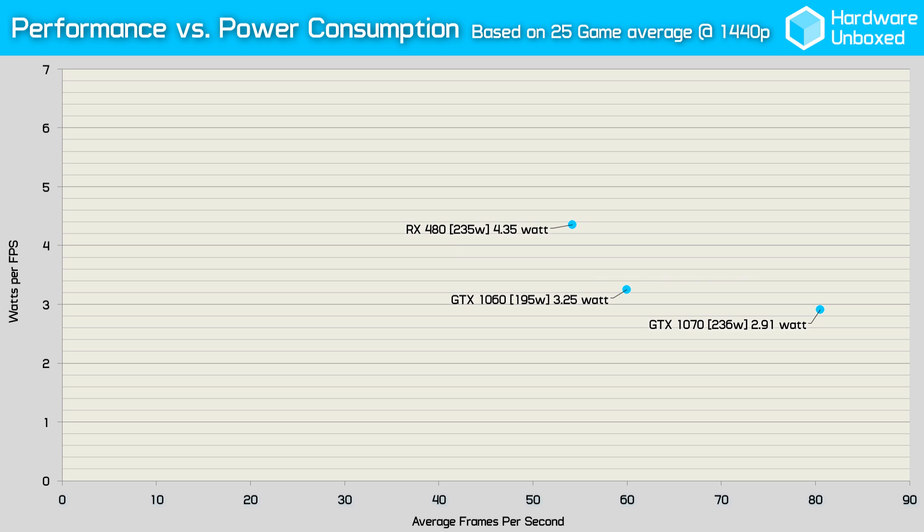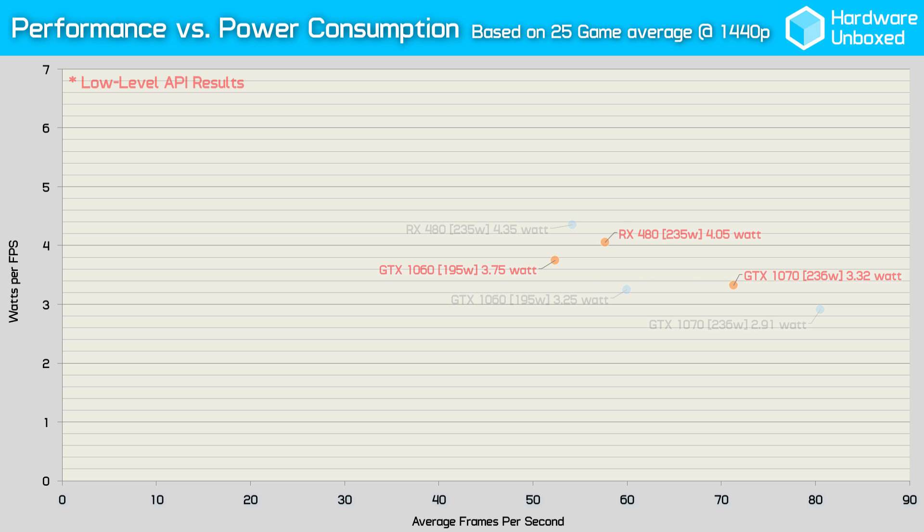Removing the DirectX 11 titles and focusing on games that feature low-level API support — Hitman, Ashes of the Singularity, and Doom — the picture changes quite dramatically. Nvidia's GPUs become slightly less efficient and AMD's RX 480 becomes considerably more efficient thanks to a bump in performance. When using DirectX 12 and Vulkan, the GTX 1060 and RX 480 are pretty much on par with one another.